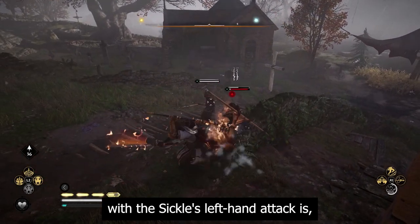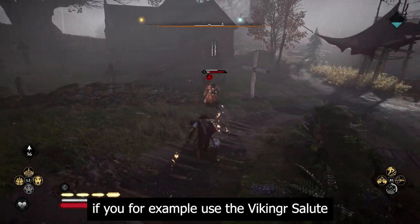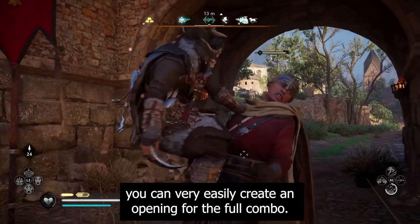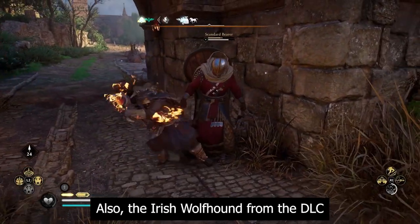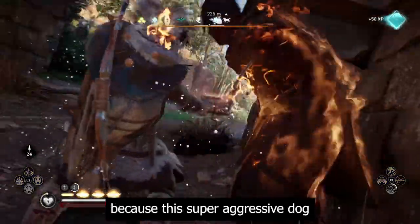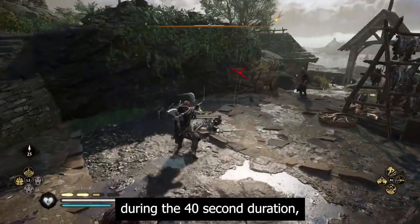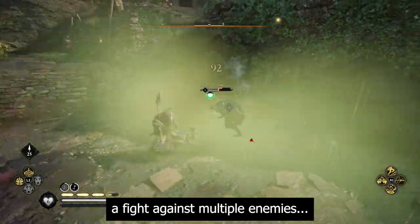Fire on your weapon with the sickle's left hand attack is amazing, and if you use the Vikinger Salute — also part of the Druids DLC — you can very easily create an opening for the full combo. Also, the Irish Wolfhound from that DLC is now one of the best combat abilities, because this super aggressive dog will throw multiple enemies on the ground during its 40-second duration, letting you easily manage a fight against multiple enemies.